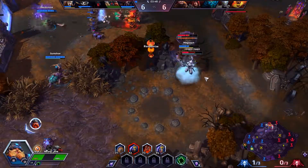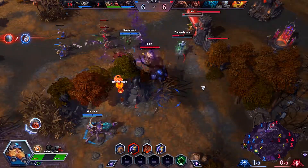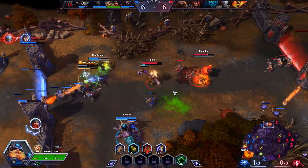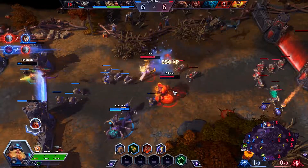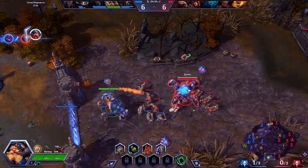Maybe that's what I should have been doing — clearing waves — instead of trying to fight the enemy team. Valyra just died like that, got destroyed by Genji. But wow, good kill — Genji was trying to dive Lili, which is not always the greatest idea.